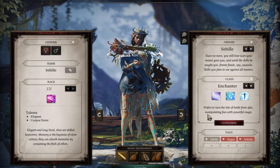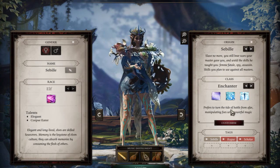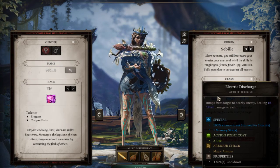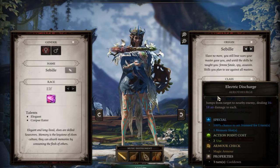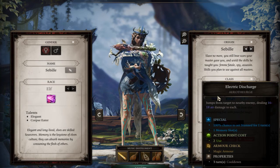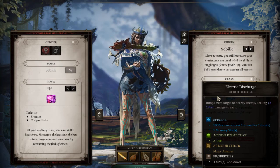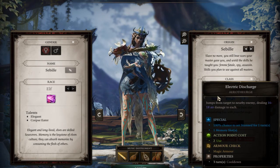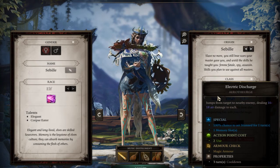We'll start with the first one I see: the Enchanter. The Enchanter prefers to turn the tide of battle from afar by manipulating foes with powerful magic. Three of the primary abilities are Electric Discharge, which jumps from target to nearby enemies dealing 16 to 18 air damage to each. Its special is 100% chance to set stun for one turn, takes one memory slot, two action point cost, checks magic armor, and has a three-turn cooldown.